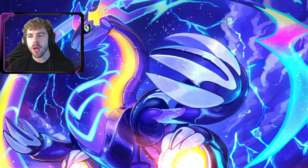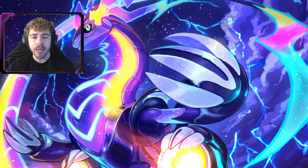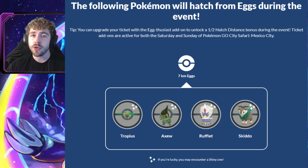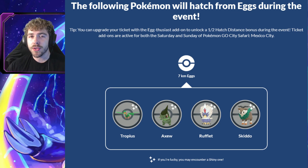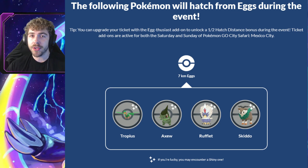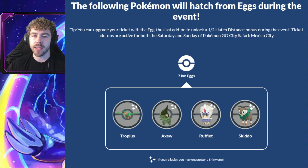For the Mexico City event, which is taking place November 4th to November 5th, the featured 7ks are Tropius, Axew, Rufflet, and Skiddo. So if you want to go after that shiny Tropius super badly, you might want to consider hatching 7ks here too.